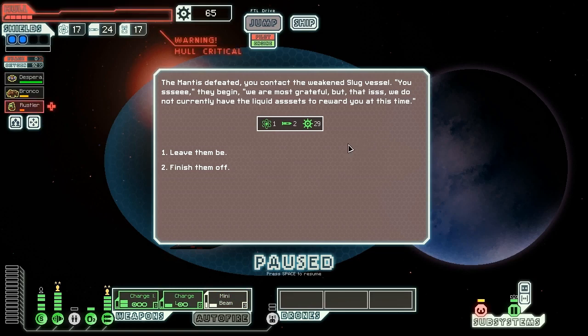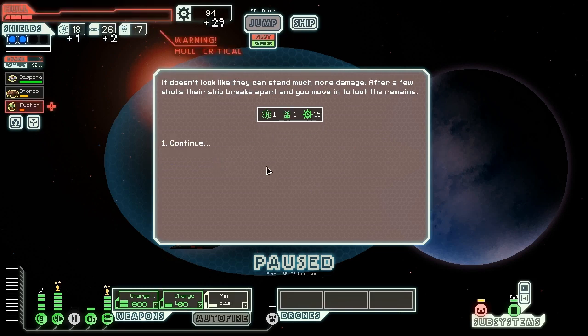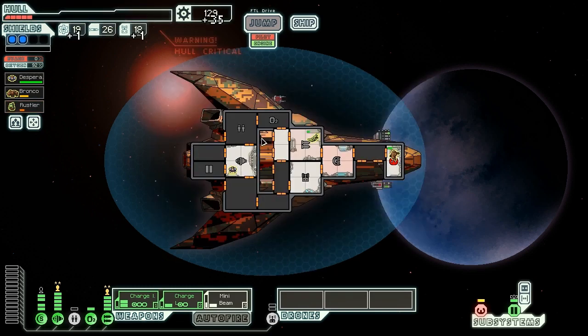We contact the weak slug vessel — they say they are most grateful, but they don't have the liquid assets to reward us at this time. We get one fuel, two missiles, 29 scrap. We're going to murder them — after a few shots their ship breaks apart and we loot the remains, getting one fuel, one drone part and 35 scrap. Well, they kind of asked for that. We're at tons of damage right now — down to only five hull. Our crew is badly injured.